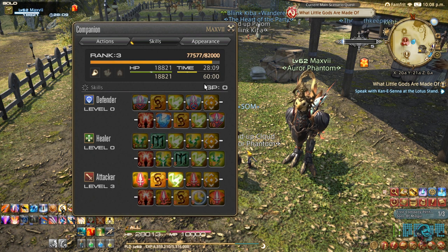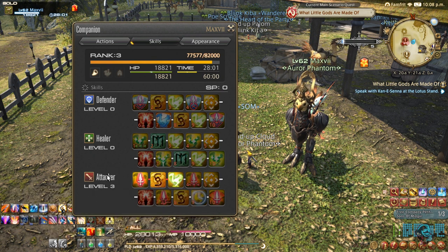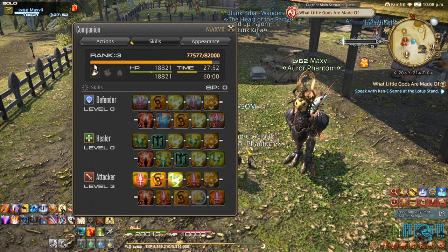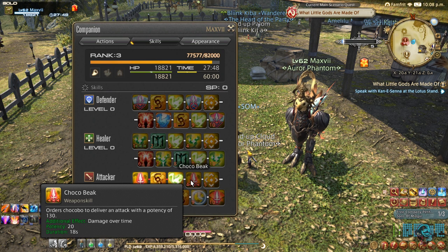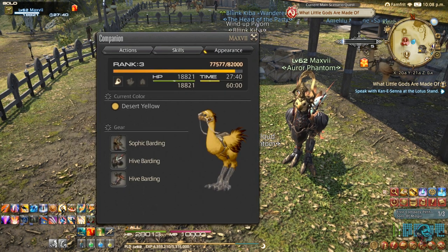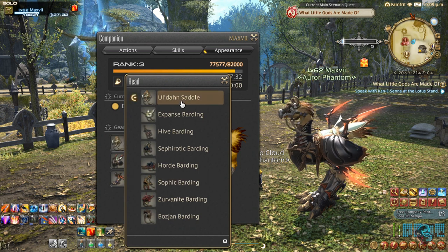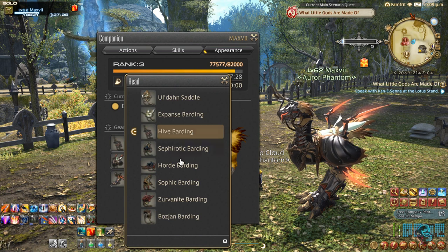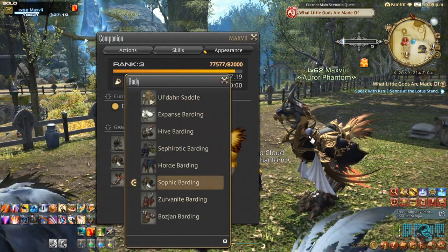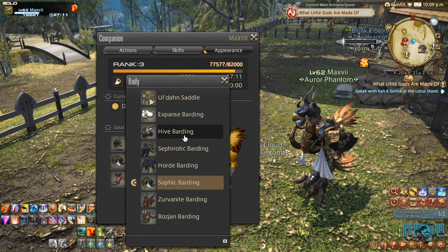Every time you rank up you receive SP points which you can spend to purchase skills for him in the Defender, Healer, and Attacker skill trees. I'm focusing mine on the Attacker tree first. You can also buy or earn clothing for your Chocobo — he has head, body, and legs slots, and you can mix and match different sets.